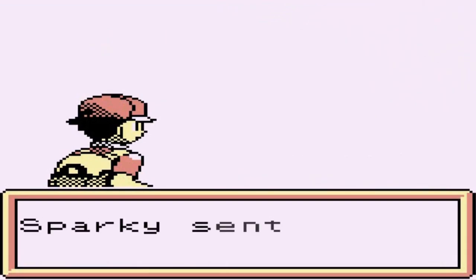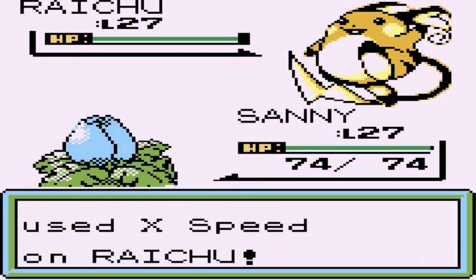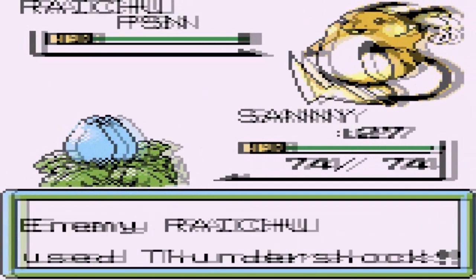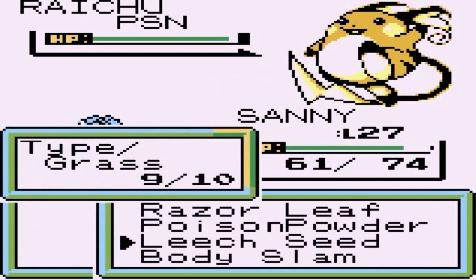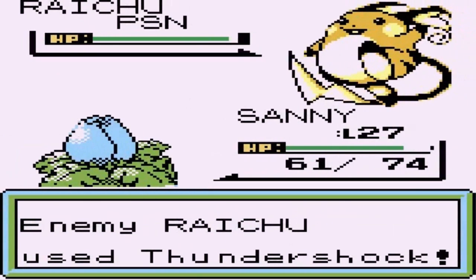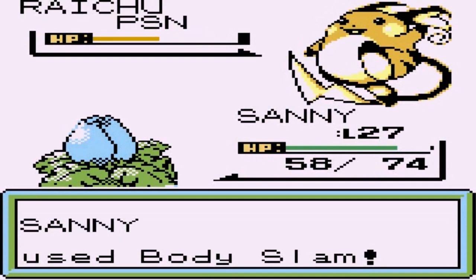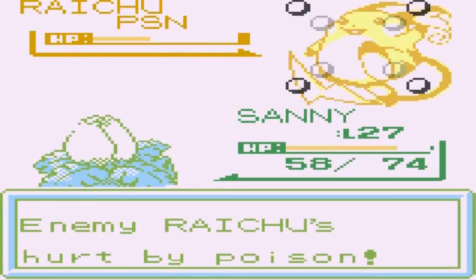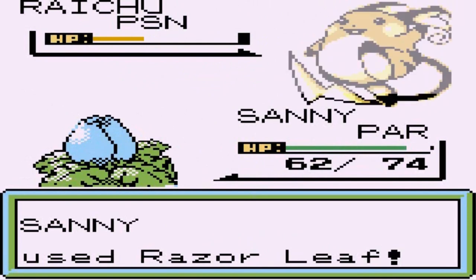Here's the third gym battle against Sparky — he kind of looks like Lieutenant Surge or Guile from Street Fighter. Going up against a Riachu. Using the leech-seed combination to lower its HP — Riachu are fast, scary, and like to paralyze you. There's a critical hit on Thundershock. He hits with leech life and then Thundershock again, followed by body slam taking a nice chunk of HP. Then Thunder Wave — knew it was coming — and now we're poisoned and getting zapped.